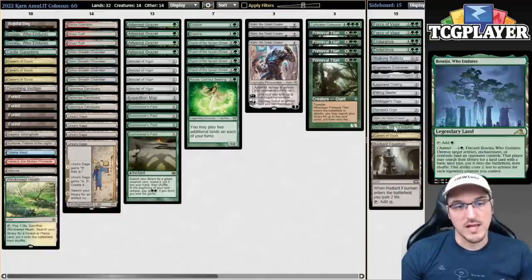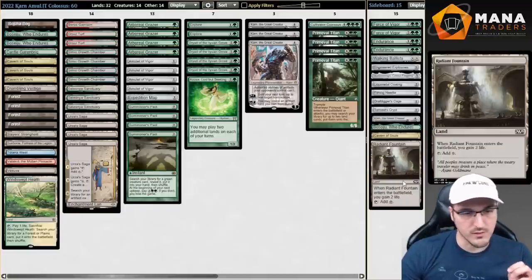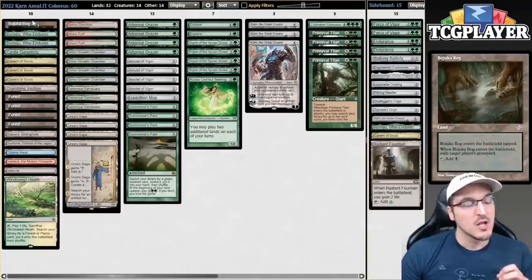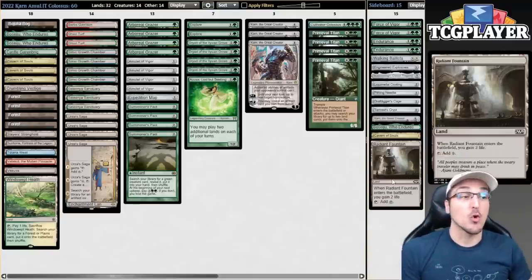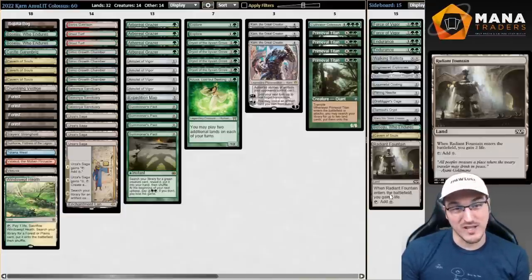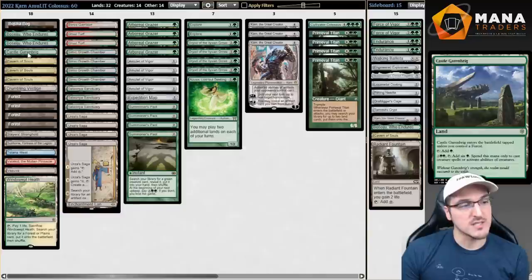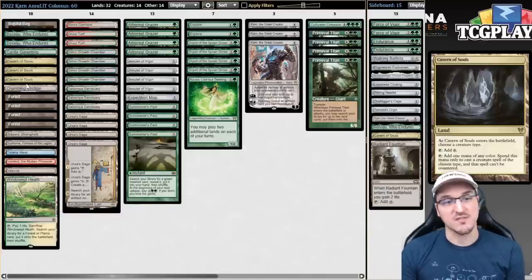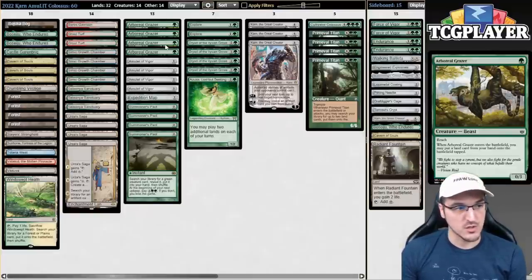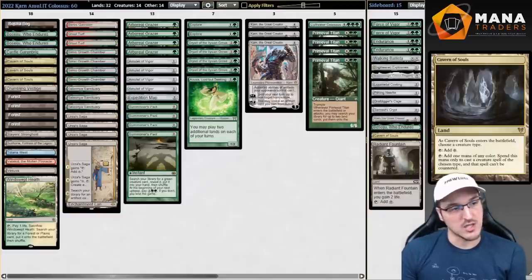That gives us access to a bunch of powerful sideboard cards: Force of Vigor, Endurance, Boseiju, Cavern of Souls, and Bojuka Bog. Right now we're in a Bojuka Bog in the main deck metagame, so even though Radiant Fountain is a better main deck land overall because it enters untapped, Bojuka Bog is just so much better right now that I'm main decking it instead. I'm also playing only a single copy of Castle Garenbrig and three copies of Cavern of Souls. Three Caverns gets me up to 11 untapped green sources on turn one to cast Grazer — not great, but a reasonable enough number.